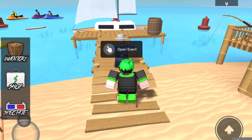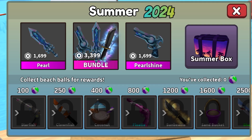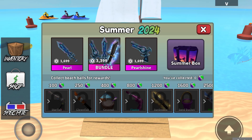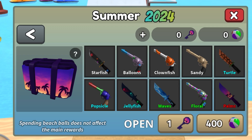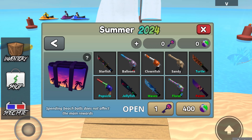But now let's actually go up to the NPC and see what's in the event. All right, so that is the new bundle. We have Pearl and Pearl Shine. This actually looks pretty cool, and that effect honestly looks really insane. And then we have the new summer box. We have starfish, balloons, clownfish, sandy, turtle, popsicle, jellyfish, waves, floral, and palms — which is the same theme as the box, which is really cool. It's 400 beach balls or one key, so there actually are summer keys in this update, which is really cool.